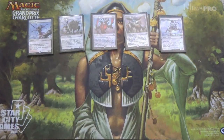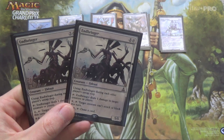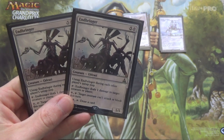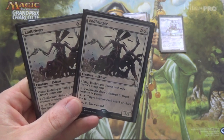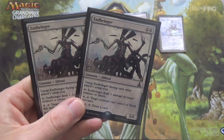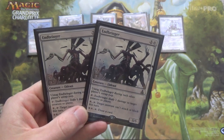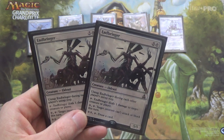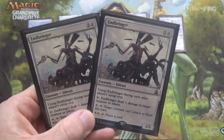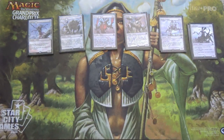Now, if we're running all these Eldrazi, when was the last time you saw Endbringer? And yet it can come out on turn 3. It's a 5/5. During each other player's untap step, you get to untap it — so you can attack with it and there's not much of an opportunity cost; it's not vigilance, but it feels like vigilance. You can pay 1 mana and tap it to make a creature unable to attack or block, tap it for free to ping any target, or pay 2 colorless mana to tap it and draw a card. So if you need card advantage, there you go.